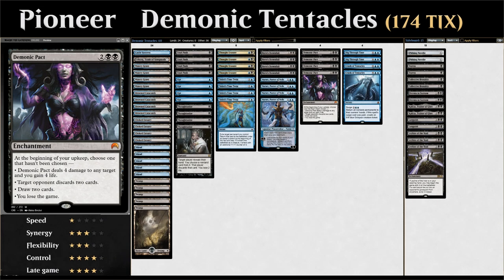Hello and welcome to my first Pioneer video on Magic Online. For my first Pioneer deck I wanted to build around one of my favorite cards, Demonic Pact — a 4-mana enchantment that leads to exciting games. At the beginning of your upkeep you choose one mode not yet chosen: deal 4 damage to any target and gain 4 life, target opponent discards 2 cards, draw 2 cards, or — the fourth mode — you lose the game. So if Demonic Pact stays in play for all four turns you'll eventually be forced to choose the losing mode, which we want to prevent.